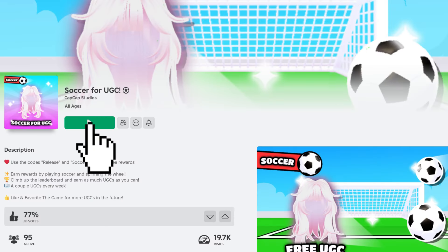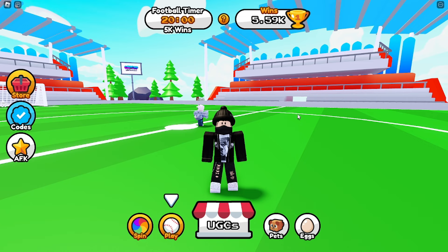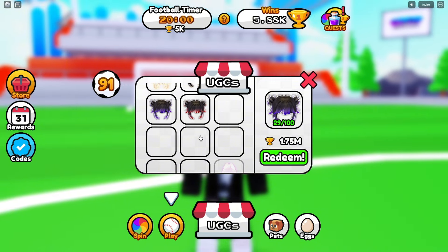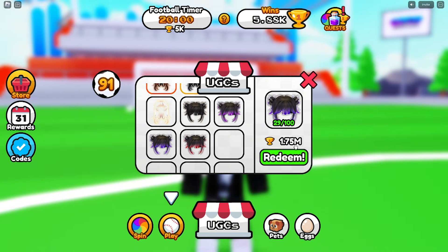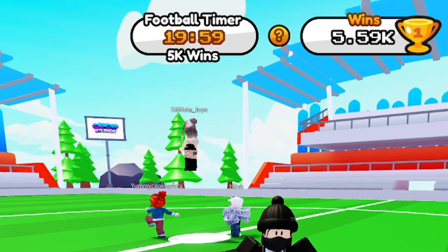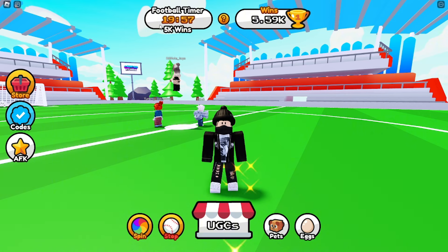Join the game called Soccer for UGC. Once you join the game, click on the UGC store icon to see the available items. There you will see a free hair called Double Buns with Purple Gradient, which costs 1,750,000 trophies. You can earn trophies by playing soccer — it's actually an AFK game, so you don't have to do anything. Just click on the football icon and stay until the timer runs out. Every time the timer runs out, you will get 5,000 trophies.